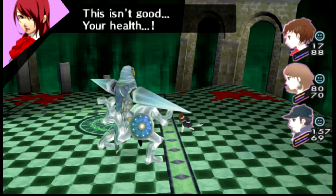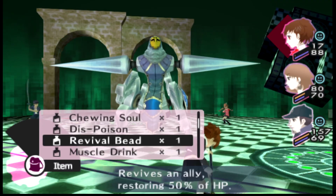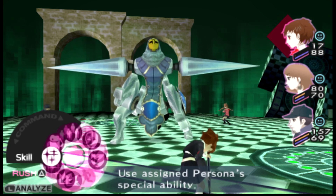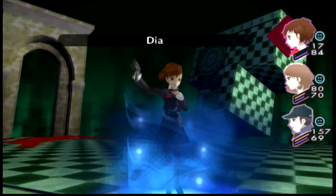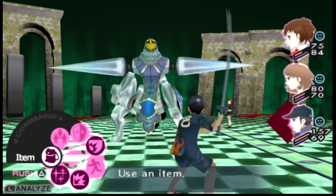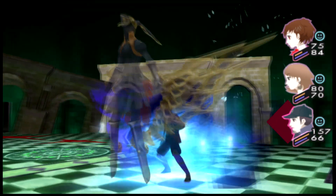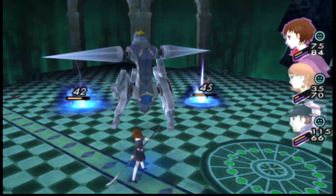We're on attempt number three. I've been having pretty decent luck actually — he hasn't used Tarukaja yet, but I'm in a pretty rough spot on HP. I'm just going to have to chip away and let Junpei nickel-and-dime this guy with Agi spells. Of course, if he goes for another Assault Dive and it hits, that's just something I'll have to deal with. I might have to grind a little bit, but I'm going to keep trying as I am right now.